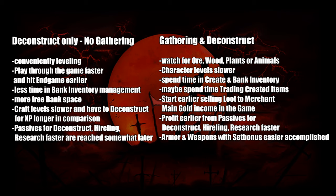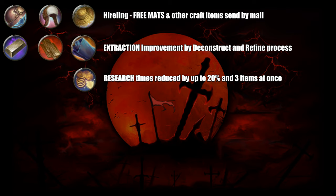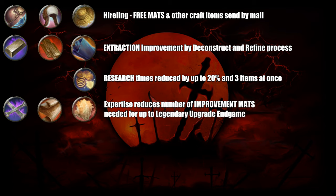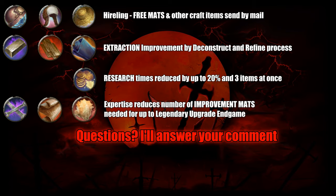Whichever way you want to do it, don't forget the passives — they cost nothing but skill points and you may want them as early as possible. When you hit endgame content, you will want to upgrade your weapons and armor to legendary quality. So it's wise to save at least the majority of your improvement materials and skill the Expertise passive to reduce the number needed for 100% success. Now you know everything about these craft professions. If you have a tip not included here, feel free to share it in the comments. Thanks and have fun, fellow Adventurers!